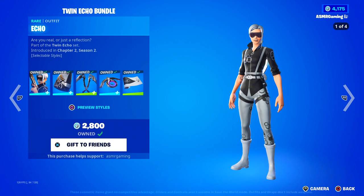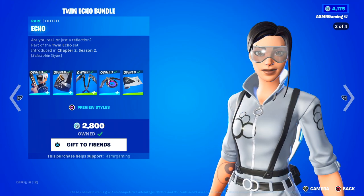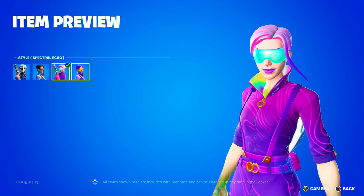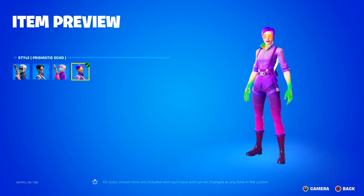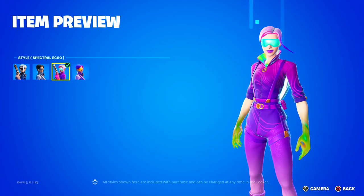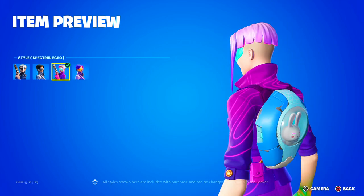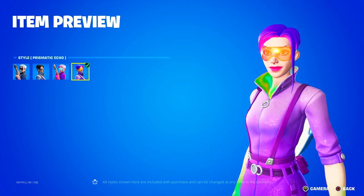We got the Echo Skin back, part of the Twin Echo Bundle. The Echo Skin has a bunch of different styles, as you can see right here — the third style and fourth style are really, really nice. Super cool and colorful. I'm not sure which one I like more, maybe the third one. I like the goggles, kind of like sunglasses — they look nice.